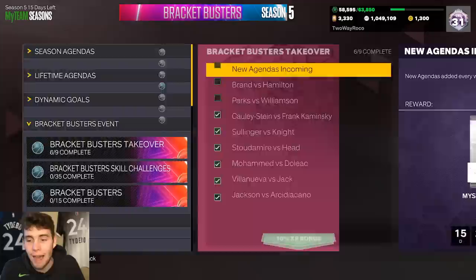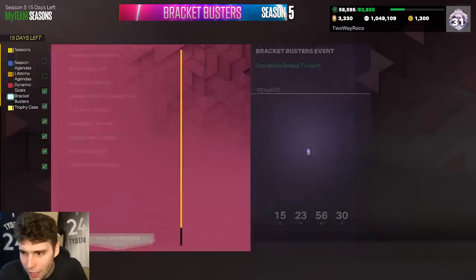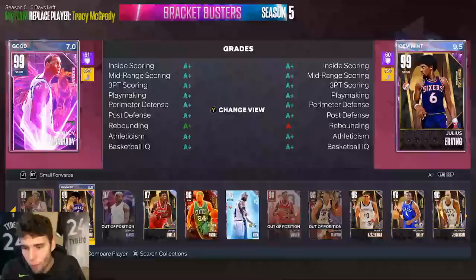Justin Jackson in NBA 2K23 MyTeam. If you're wondering how to get Justin Jackson, you just gotta go into a clutch time game, online or offline. I went to an offline game, took me one game with Chase McGrady — knocked down 10 fours — and we got the pink diamond Justin Jackson.